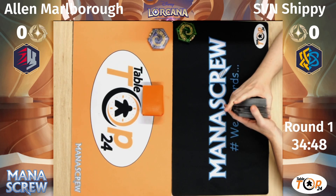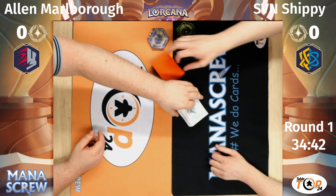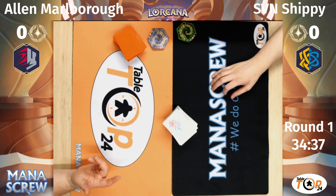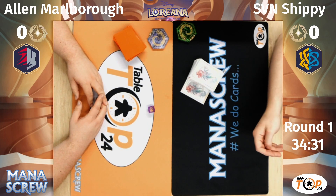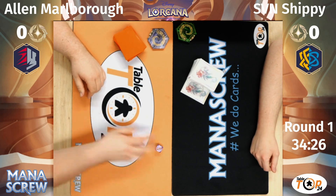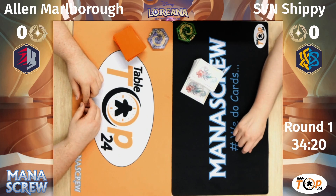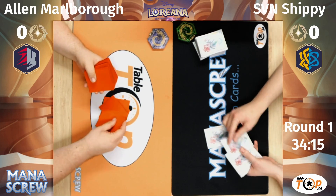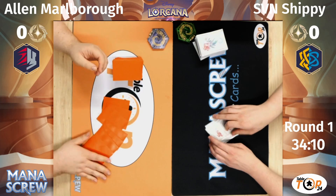We've got a lot of background noise going on so I'm not sure how this will come out in post, but we'll give it a go. Roll-off — I haven't got any dice, I'm fully prepared for tonight. 6, 6, 3, 1 — then I pick, you get it. You're going first, I'm going second.